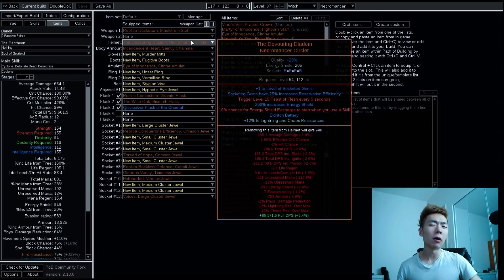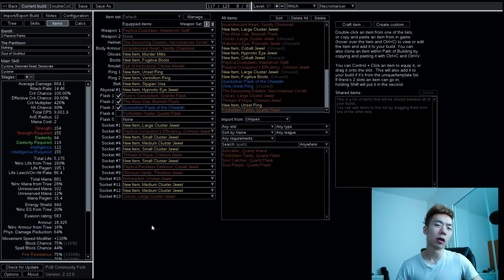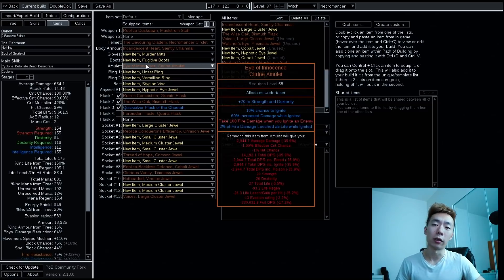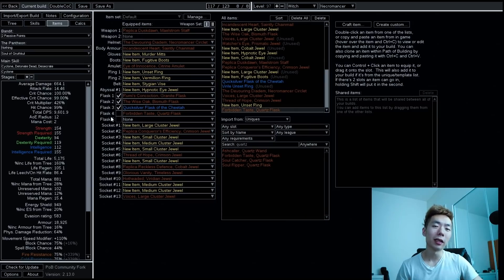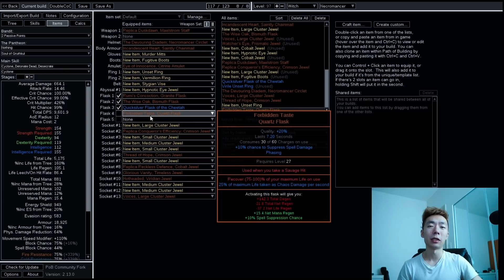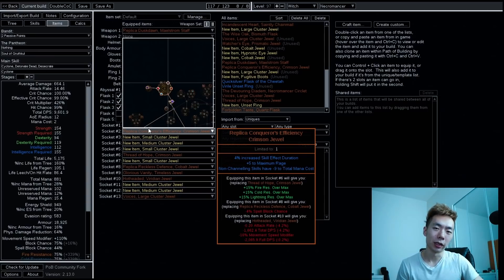Devouring Diadem has been put in to deal with the mana cost of things — I was running a mana flask for quite a long time but really wanted to drop it for one more defensive flask. Incandescent Heart takes the chest slot, though other options are available; I think it's just the best defensive one. Eye of Innocence is the last core unique — I'm anointing Undertaker on it because I don't path over there on the tree; it's just too inefficient. Everything else is rare, mostly focused on accuracy, chaos resistance, and max life. For flasks, I think you should be valuing defensive flasks — Forbidden Taste is really valuable, especially with the trigger-on-savage-hit enchantment, since you have so much chaos res that the degen is completely manageable.